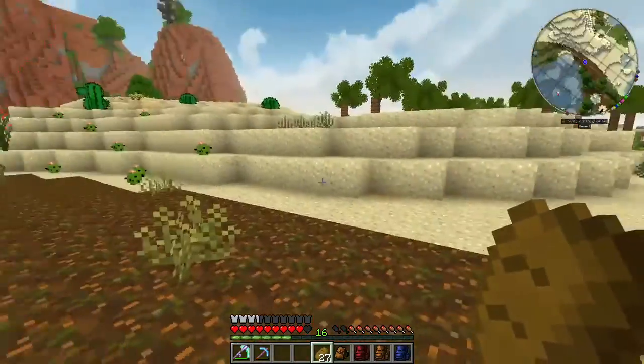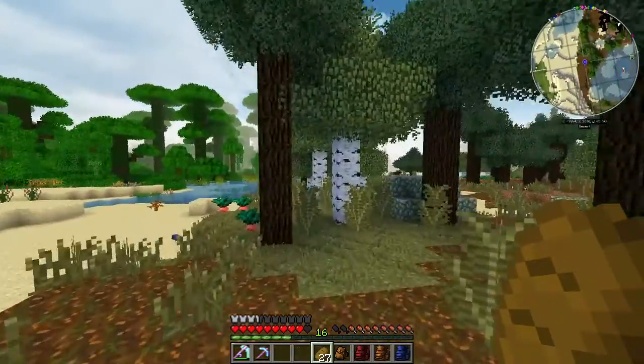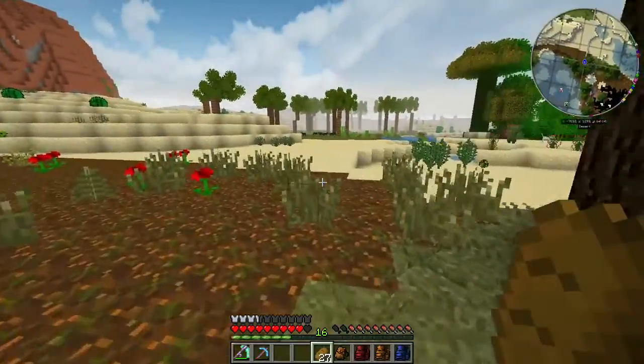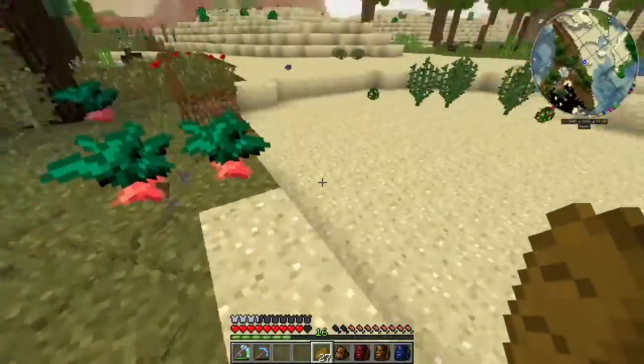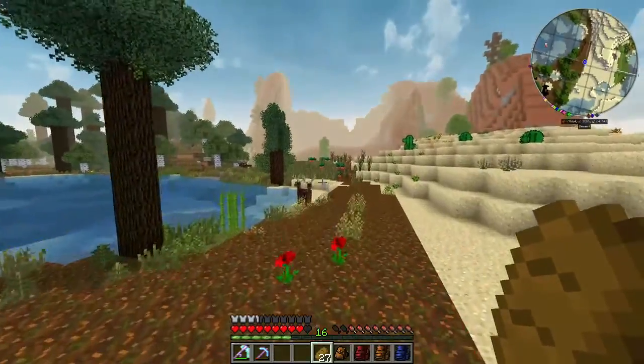So I was out looking for nests and I came across this and I thought it was so pretty. Look on the map at the top right - there's such a distinguished border here and it's so pretty. There are also these birds and there's deer over here.